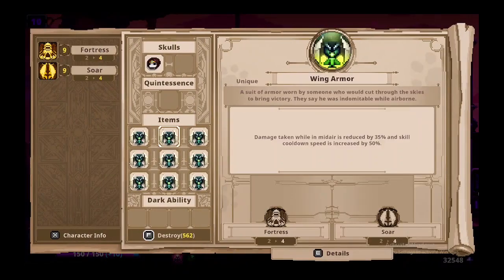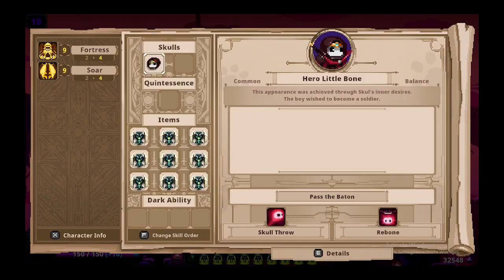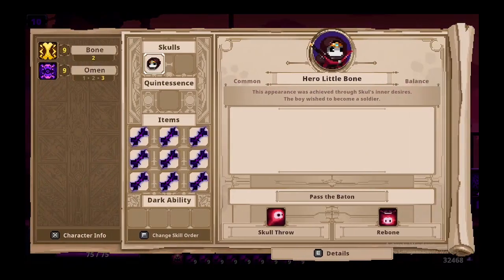Next up, we have the least damage taken ever, and you can achieve that with nine Wing Armor. That'll get you down to 0.01 damage taken — essentially every single thing will do one damage to you.